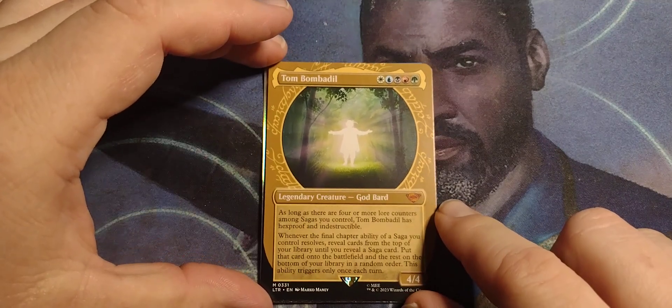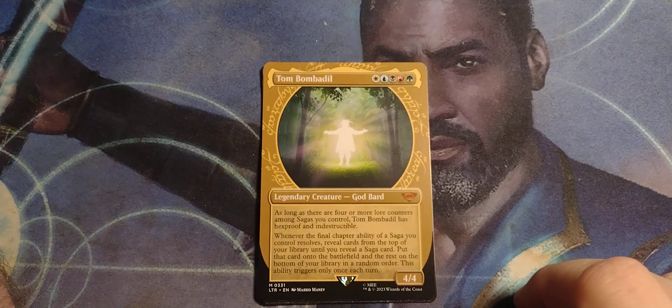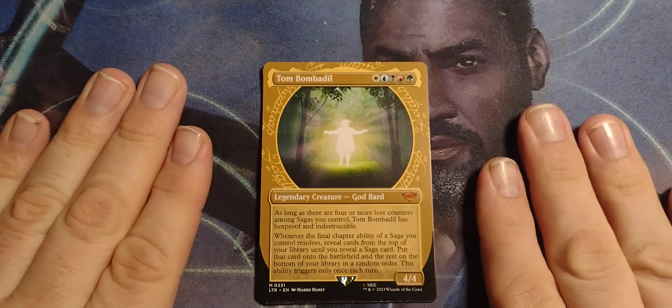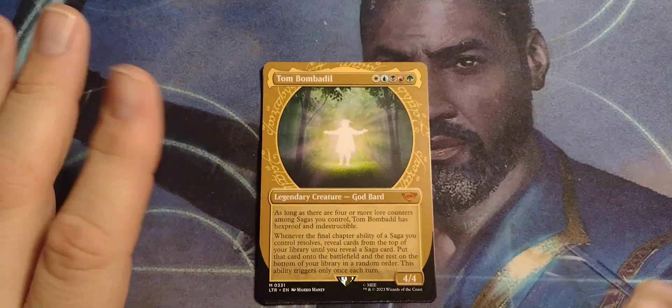Oh, here we go! Hell yeah! The Tom Bomb himself — Tom Bombadil, Merry Old Fellow. White, blue, black, red, green — legendary God Bard, 4/4. As long as there are four or more lore counters among sagas you control, Tom Bombadil has hexproof and indestructible. Whenever the final chapter ability of a saga you control resolves, reveal cards from the top of your library until you reveal a saga card — put that card onto the battlefield and the rest on the bottom of your library in a random order. This ability triggers only once each turn. I'm going to build a saga-only commander deck and this is going to be my commander. Hell yeah!